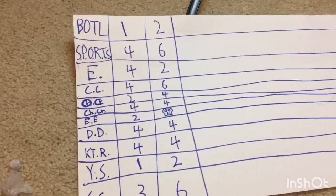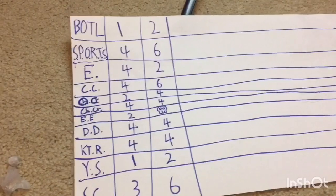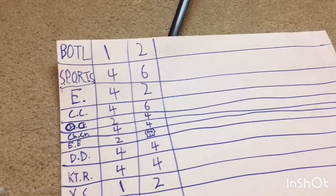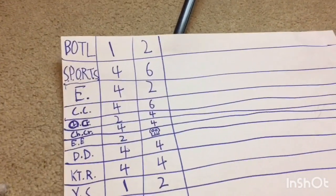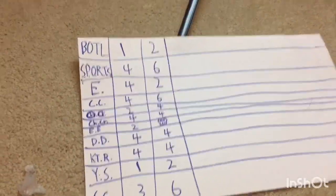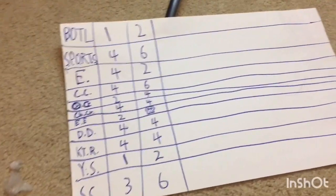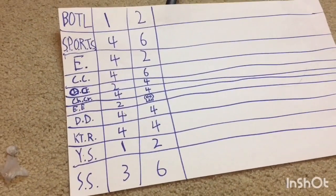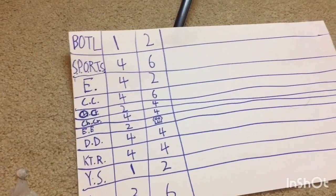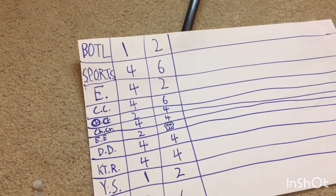Sports are in the lead with ten. Chrome Crusaders have eight, and they're tied with Crimson at eight. Demo Derby also with eight. Silver Speedsters with nine. Nighttime Riders also with eight. Original Castings with six. Exotics with six, and they're down to one — just a Corvette. Yellow Slammer is barely hanging on with three. And Exposed Engines are out.